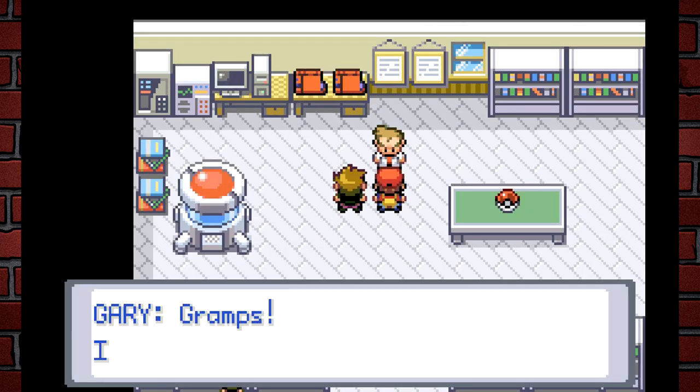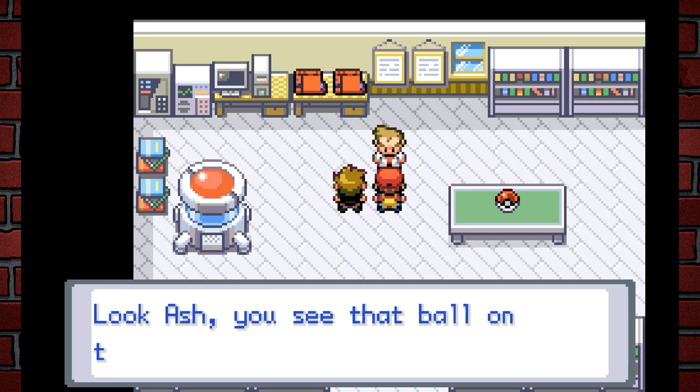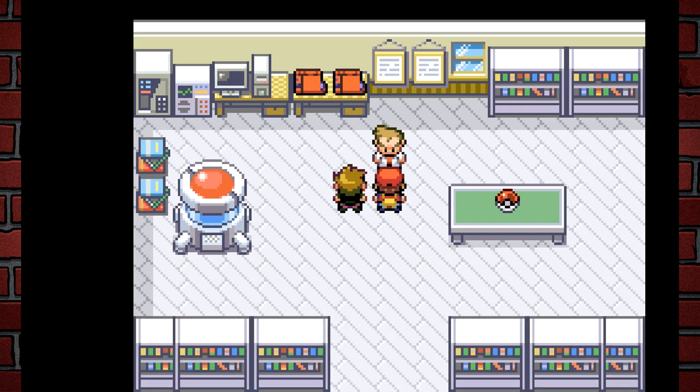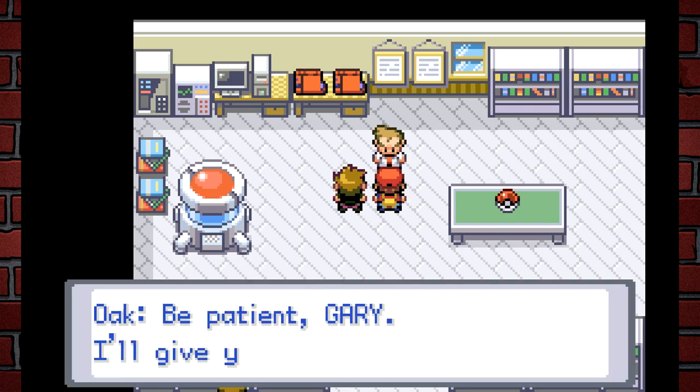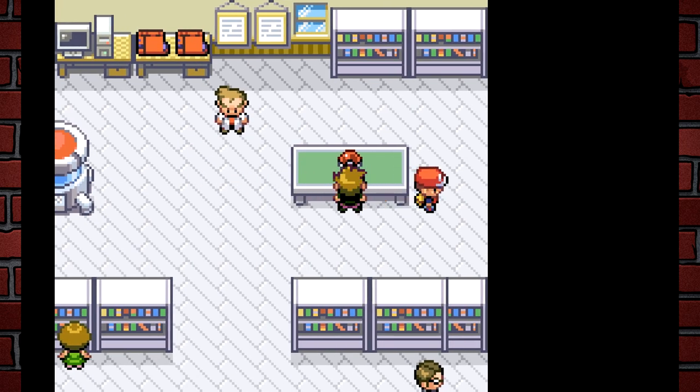I spoke to those two items next to the Pokédexes and it triggered the event immediately. The dialogue plays: "Gramps, we're fed up with waiting!" Oak says to be patient, then tells Ash, "See that Poké Ball on the table? Go ahead, take it." Gary protests: "Hey Gramps, no fair — what about me?" Oak says "Be patient Gary, I'll give you one later."